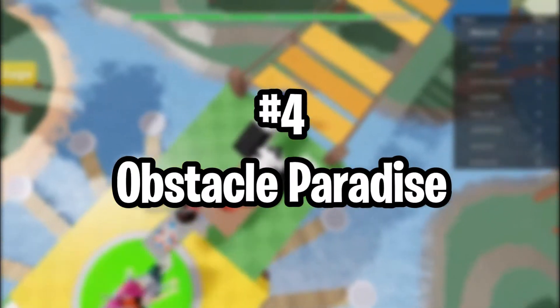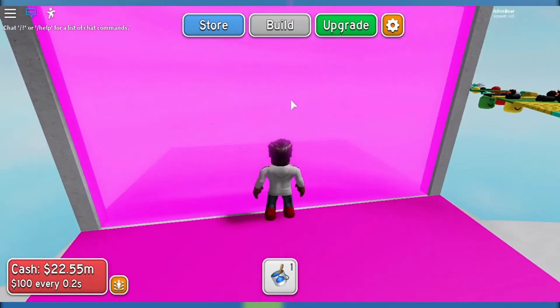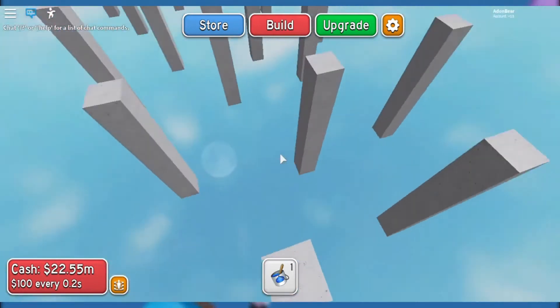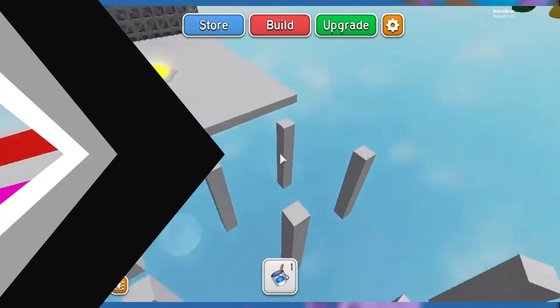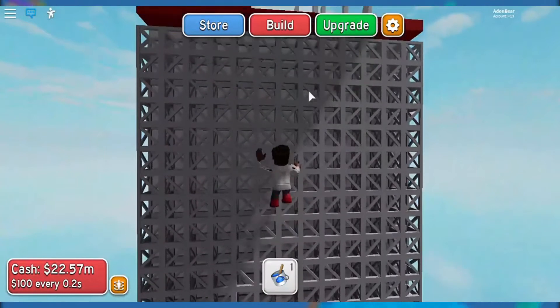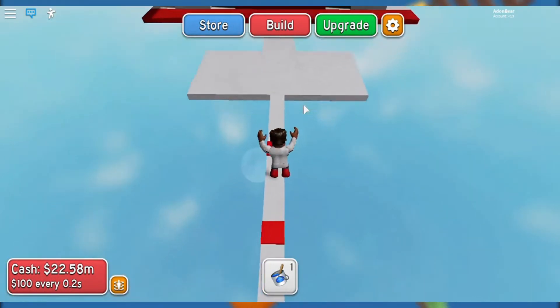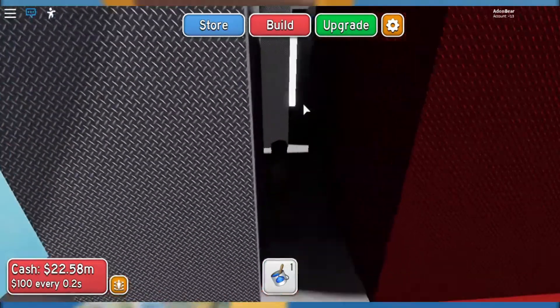Number 4: Obstacle Paradise. Obstacle Paradise by ICT Studios is a slightly different take on the obby genre. Obstacle Paradise not only allows you to play other people's obbies, but you can also create your own. As time ticks by, you accumulate money that can be spent on new obstacles for your very own obby. It's really easy to use and very quickly you'll be putting stages together. There are loads of objects to choose from and you can color everything your own way to make it unique to you. If you really get into it, there are packs you can buy with Robux offering even more options.